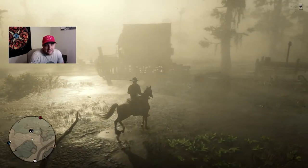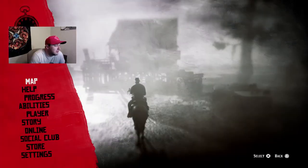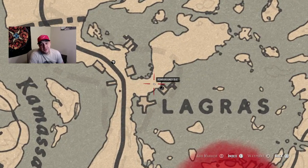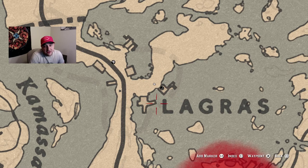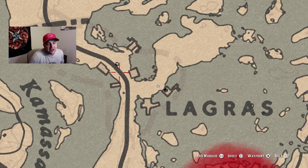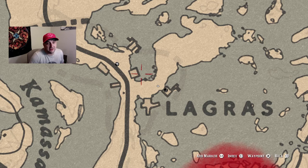So where do you find this lure? On the map in Lagras, right here — the bait shop. Pretty common, pretty straightforward. You need to come here to this bait shop in Lagras and it's pretty easy to get to. There's a fast travel to it right there, so very easy.